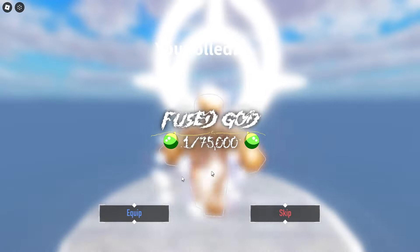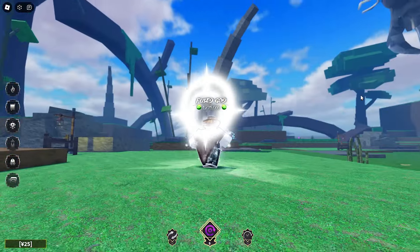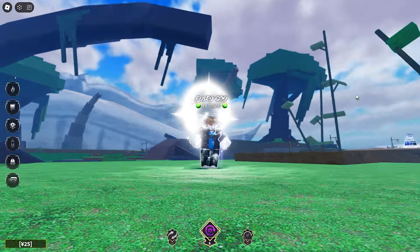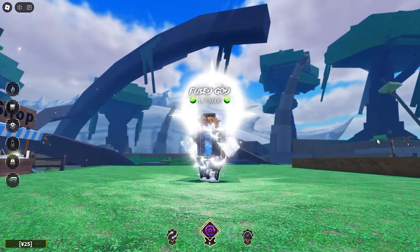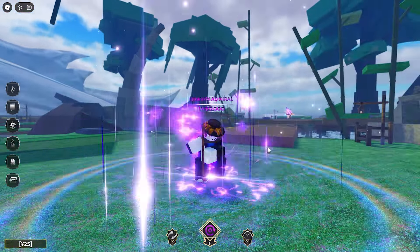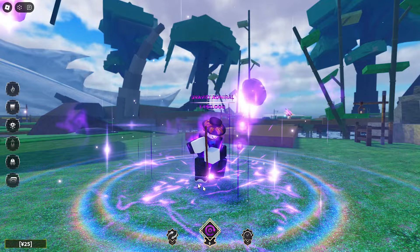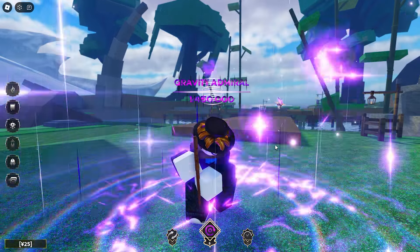Alright, we got another one — Fused Gods. The aura itself looks quite nice. I don't know who this is of — you're going to have to tell me a few of these auras in the comments. Gravity Admiral? I think this is for Zushi. I love that — I really like the effects where it has like little rocks going up. How much is this? 1 in 450,000.